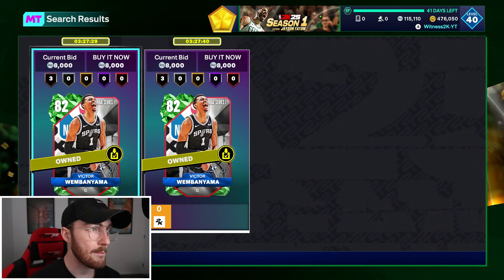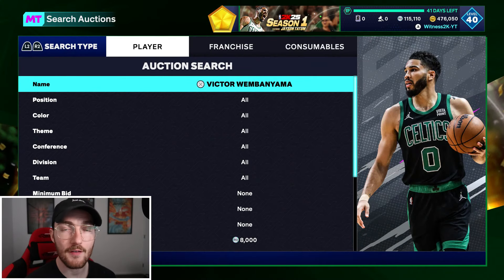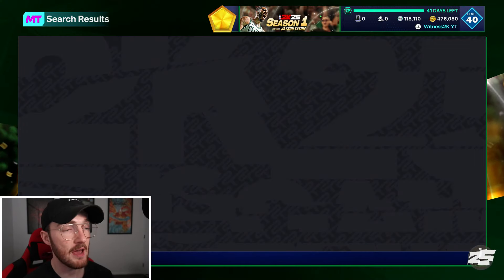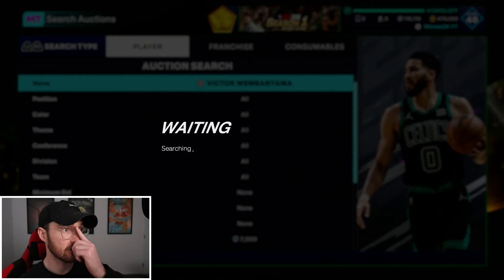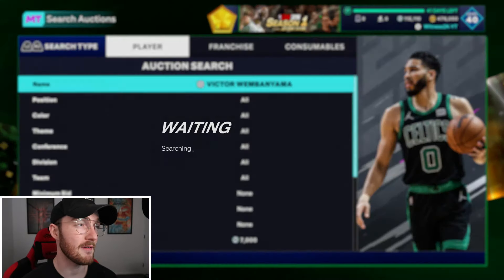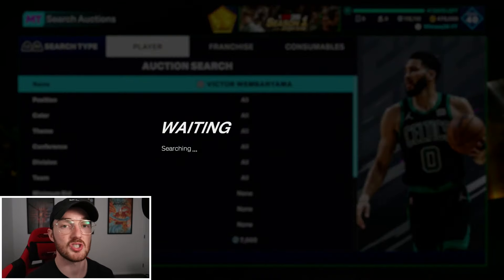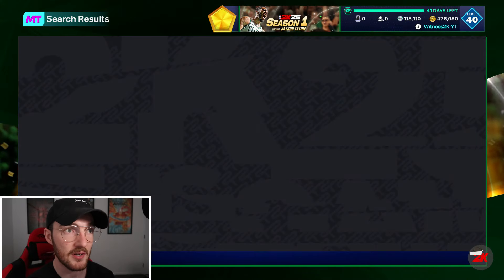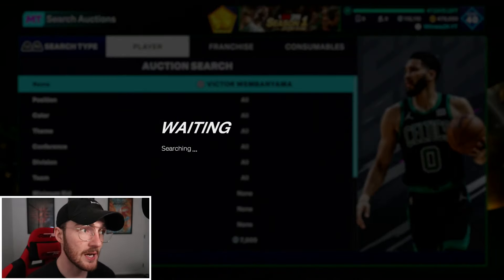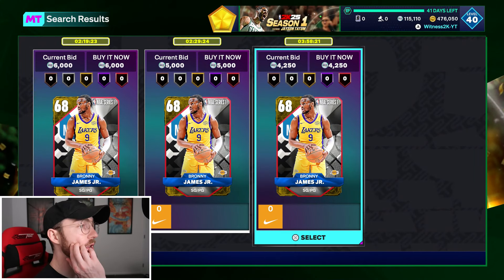Another great filter is the emerald Victor Wembanyama filter. This card goes for 8,000 MT minimum, so search Victor Wembanyama and drop the max buy down to 7,000 MT. Sit on that filter and you'll profit at least 1,000 MT every time a Victor pops up. A lot of people will have duplicates and just list them for cheap because they don't realize this card sells for quite a lot of MT.